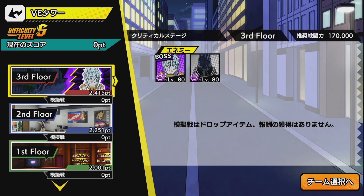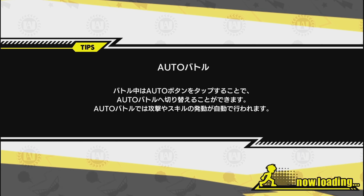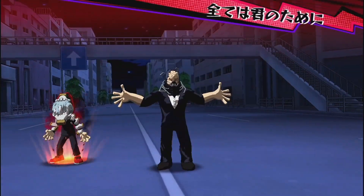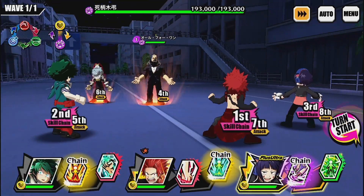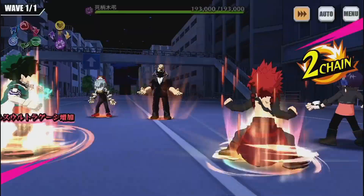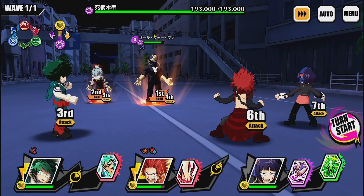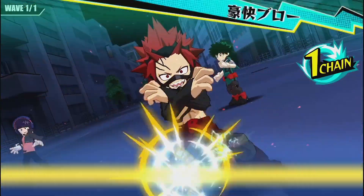Let's get into the gameplay versus VE Tower, because that's where he's most useful. We're doing difficulty S versus Shigaraki, running a full yellow team and a full 1A student team so everybody gets the buff. He's the main tank. We're running SR Jiro and Shoot Style Deku. Instantly we activate the taunt so nobody else can take a hit — Jiro and Deku are very fragile, so we want them to live as long as possible. He took like 1,000 damage — that is nothing. Jiro can actually heal, which keeps our tanker alive.